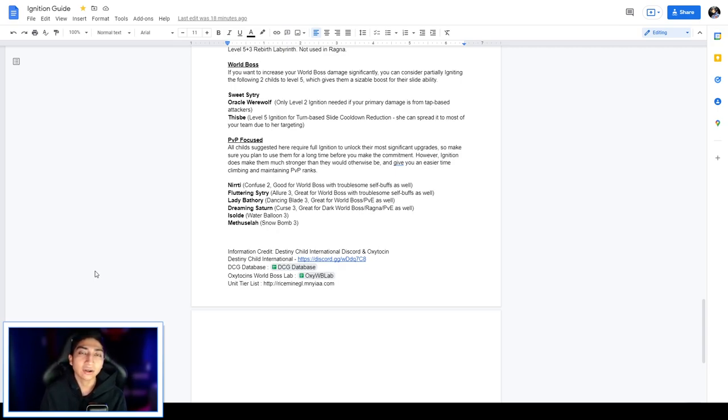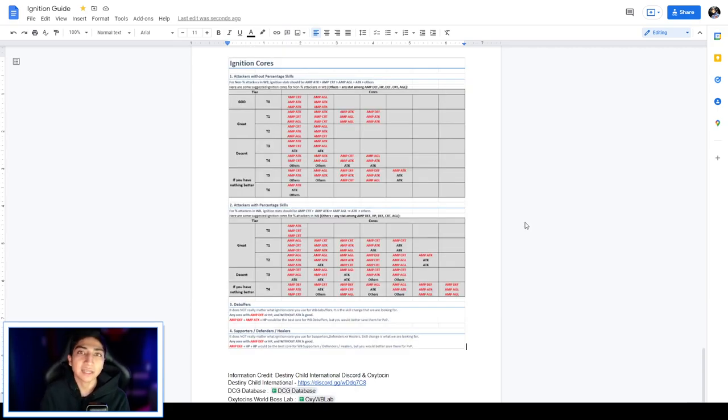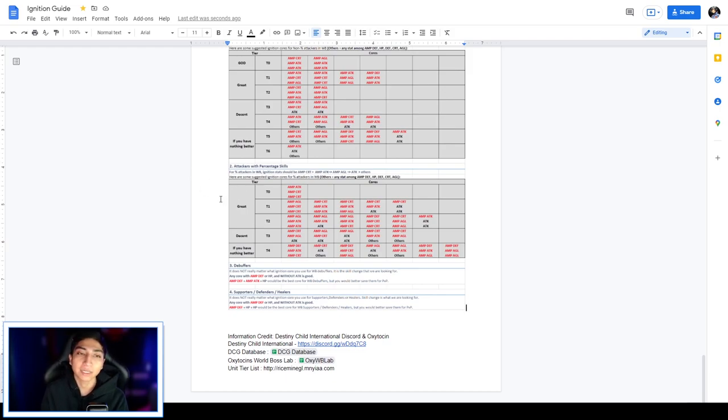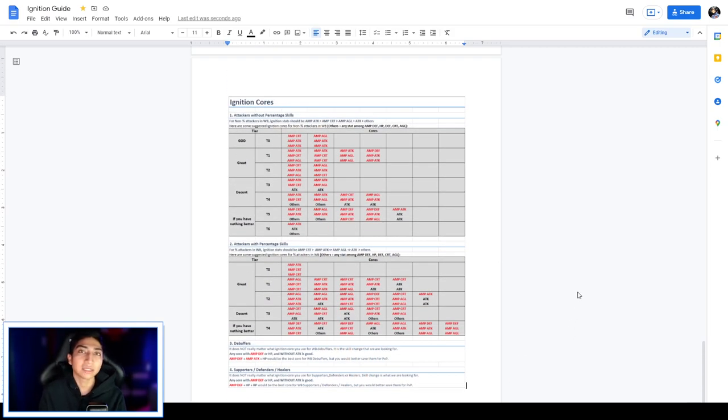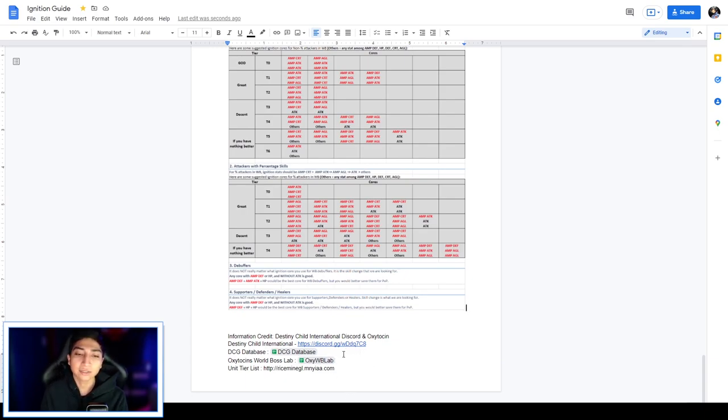To end the guide, there is an ignition core tier list on the Google Doc covering god-tier and lower tiers (Tier 0 through Tier 3 etc.). It covers attackers without percentage skills and attackers that do have percentage-based skills in their kits, with corresponding core recommendations. All information was gathered from the Destiny Child International Discord server, with additional resources from the Destiny Child Global Database which is especially helpful for newer players.